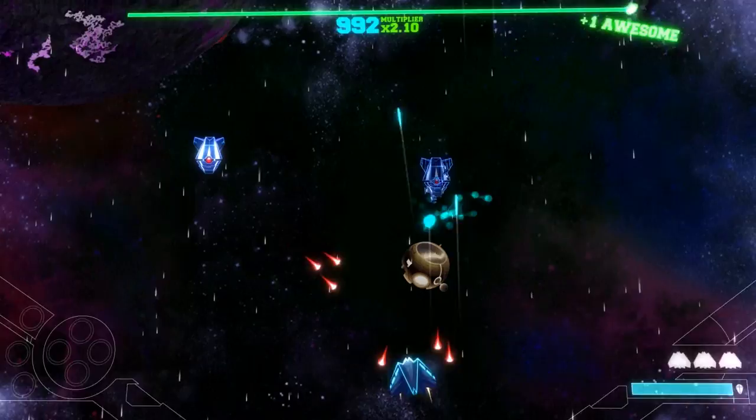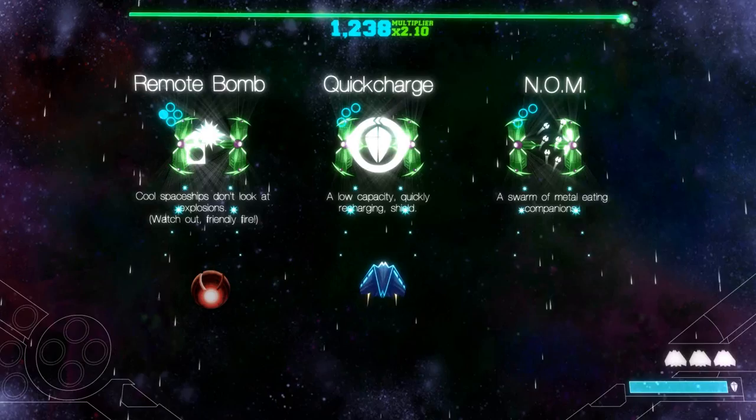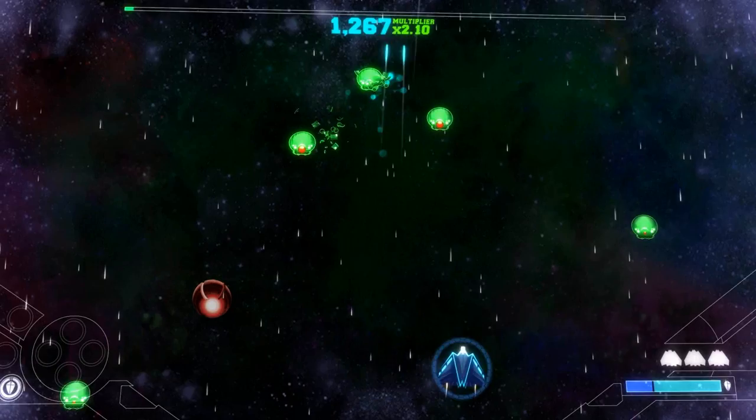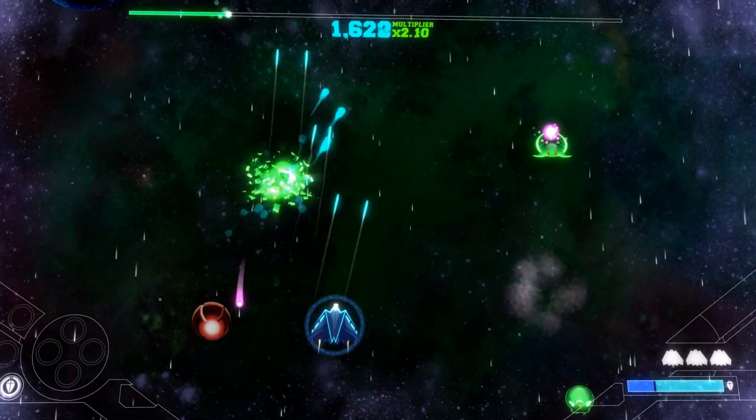Unlike a lot of games, this has a pretty zoomed-in perspective compared to everything else. After certain waves, you can get an upgrade. I'm going to go with the quick charge shield — that will quickly recharge a shield, but it's only low energy. I do have a shield; I can take certain amounts of damage, and enemies can even run into me. But once the shield's gone, I can take a fatal hit, which you want to avoid at all costs.